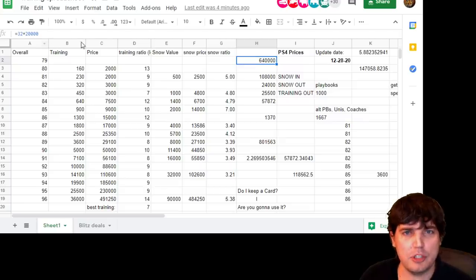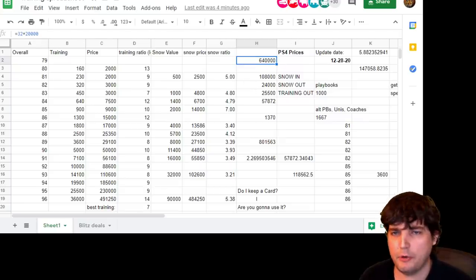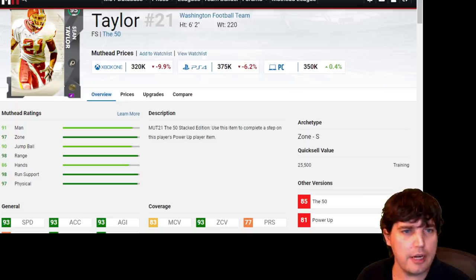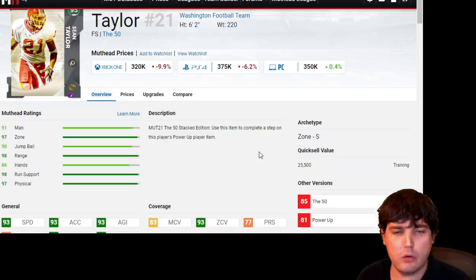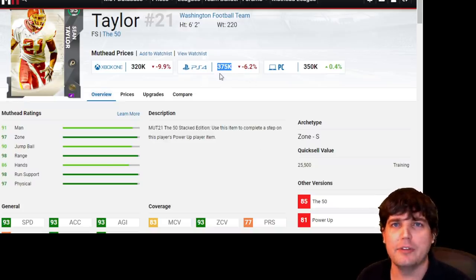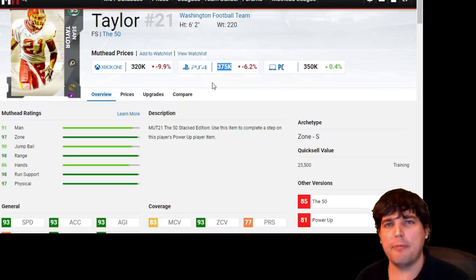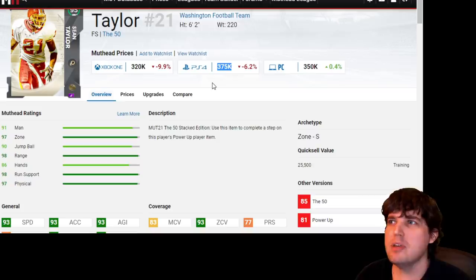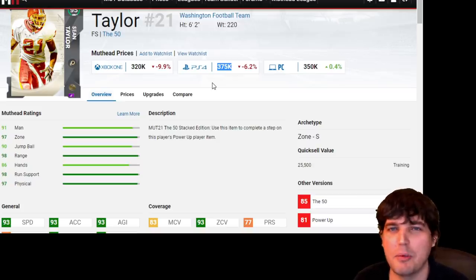20K or so times 32 equals $640,000 to do it. I was told there wouldn't be math, but that's like at least 10 million coins that you can make, or somewhere around there. So definitely keep looking into sets.